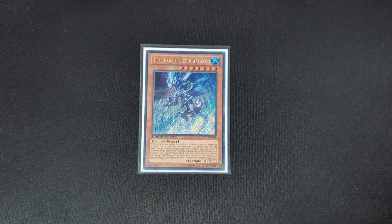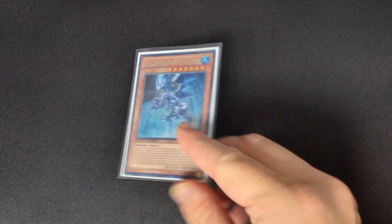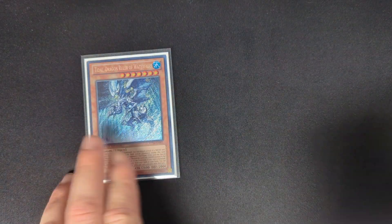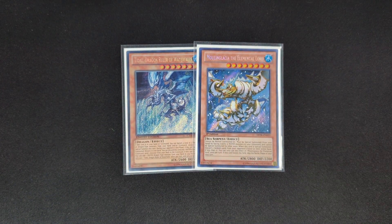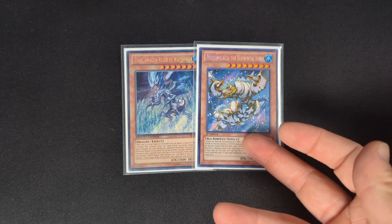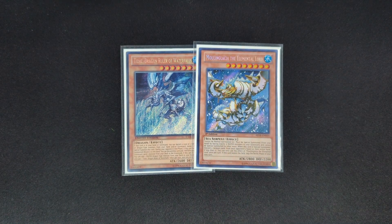One Tidal — a level seven that can re-special summon itself. It can banish your stuff for rank three plays since you do play Leviair in this deck, or just use it for rank sevens. The last monster is one Moulinglacia the Elemental Lord — you can search this off of Dragoons. While you have exactly five water monsters in your grave you can special summon it and rip two cards from your opponent's hand. If it leaves the field you skip your next battle phase, but your opponent usually can't play through that plus all your other plays.